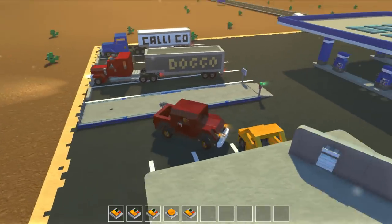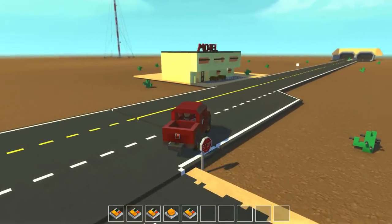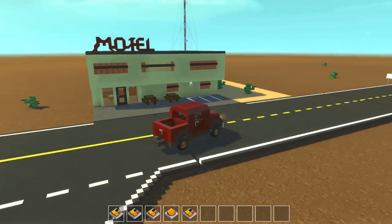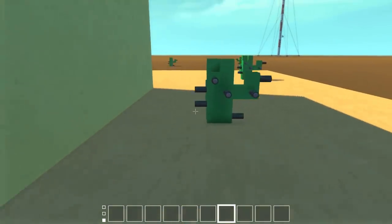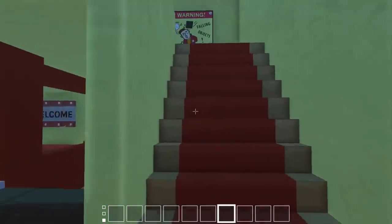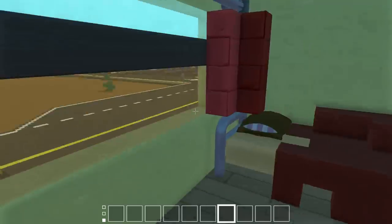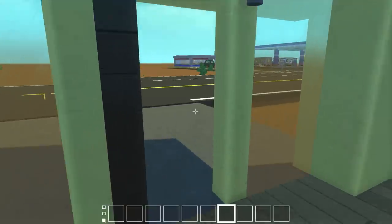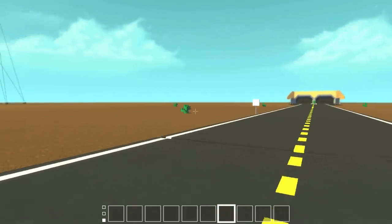Down over here is a motel — you guys have already seen this one. It's based on the motel from Jalopy and was made by Common Doge. I thought it fit really well in the desert, so I changed the color scheme to a sandy color and added some cacti. We can go in — there's a bunch of rooms, though we can only enter this one room. I assume the hotel has air conditioning, which would be nice since we're in the desert.